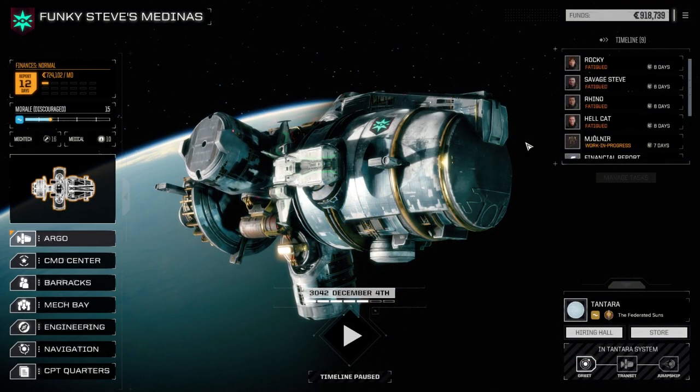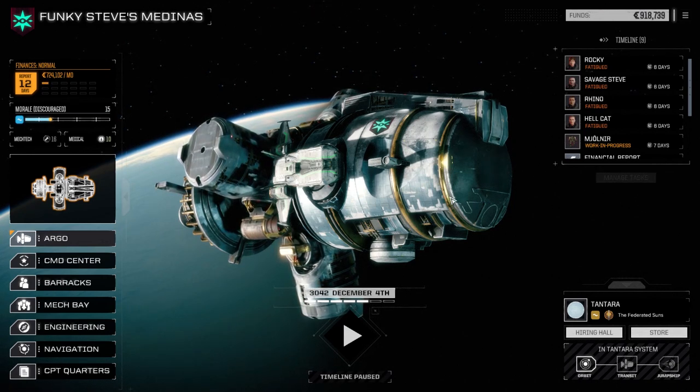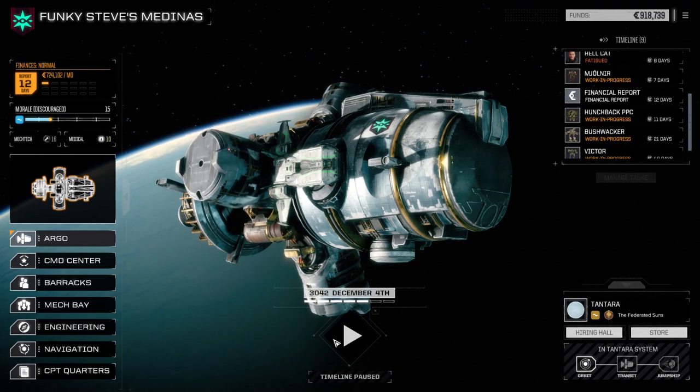Hey everybody, welcome back to another episode of Funky Steve's Medinas. Today we're going to do two things: refit the Catapult and the Jagermech, but first we need to get enough funds to do that, so we're going to repair our Hunchback and Mjolnir here first.